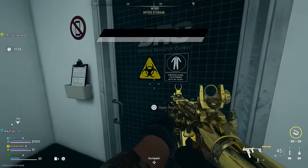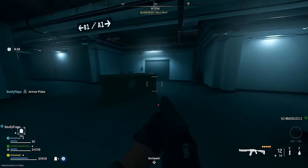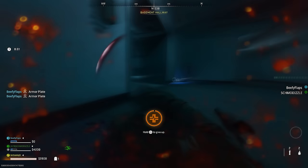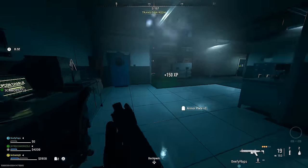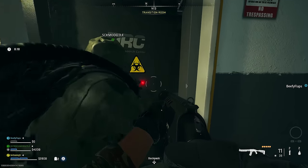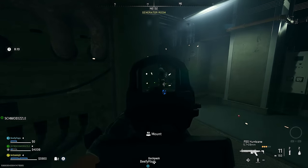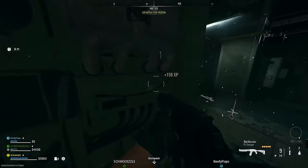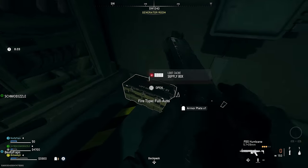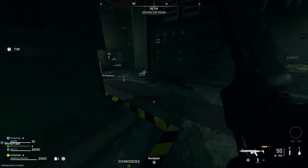Let's talk everything secret rooms. We'll start with the ones on the ground floor — the generator room. To find it, come to the basement hallway where you have the data center, and directly opposite will be a door that leads into a room called the transition room. Make your way to the back left of the transition room and you'll see a door which you have to hold to unlock. Inside will be the generator room with a bunch of AI — there might be a riot shield or two — but once you've taken them out, there'll be a few weapon crates and possibly a safe with even more loot inside.